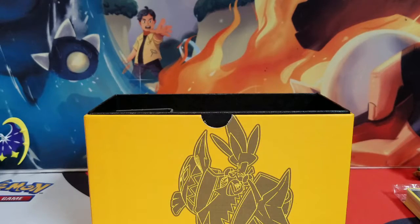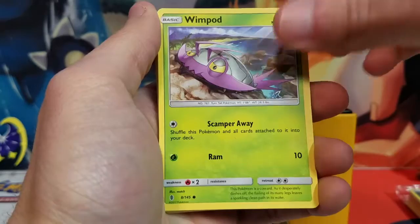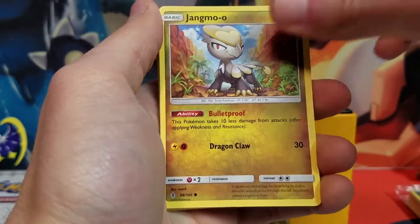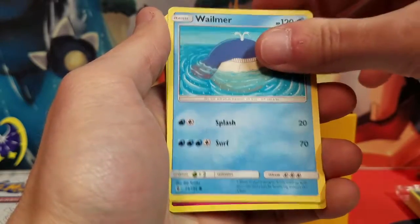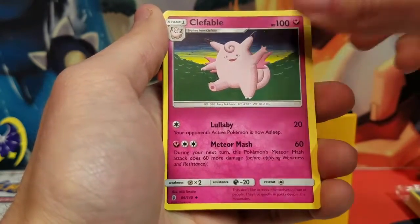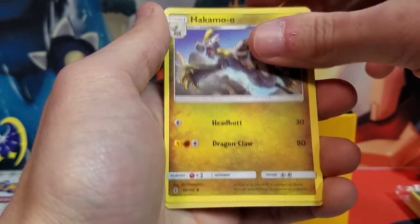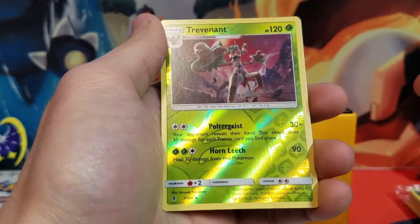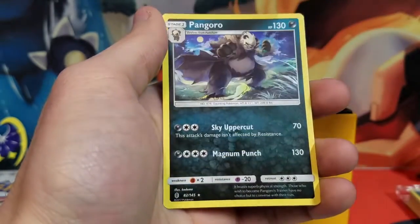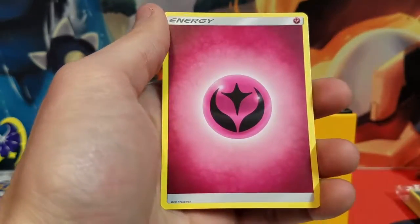I have a Gumshoos, Blissey, Jangmo-o, Trubbish, Wailmer, Clefable, Gliscor, Hakamo-o, a Reverse Holo Trevenant, and a Pangoro. And a Fairy Energy.